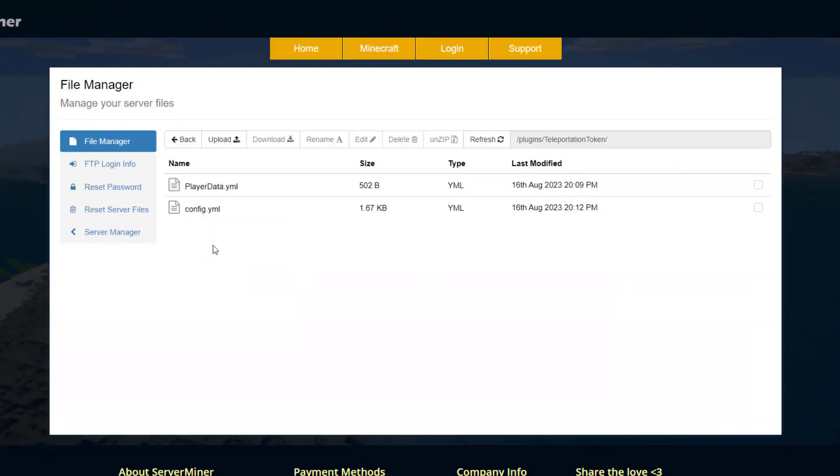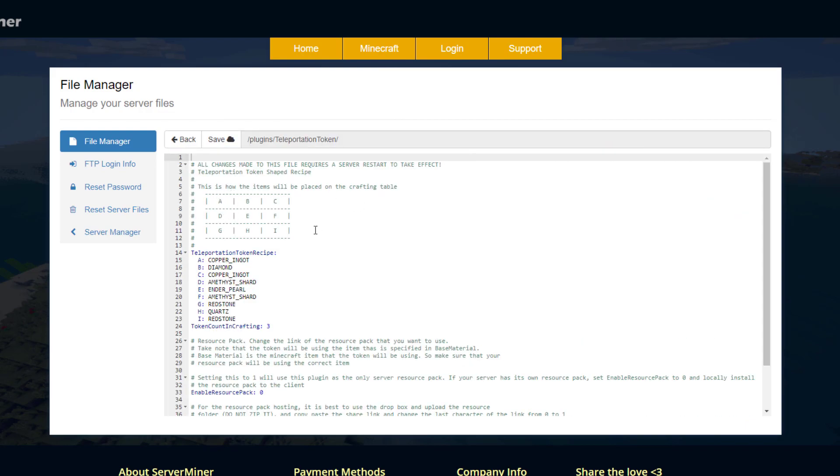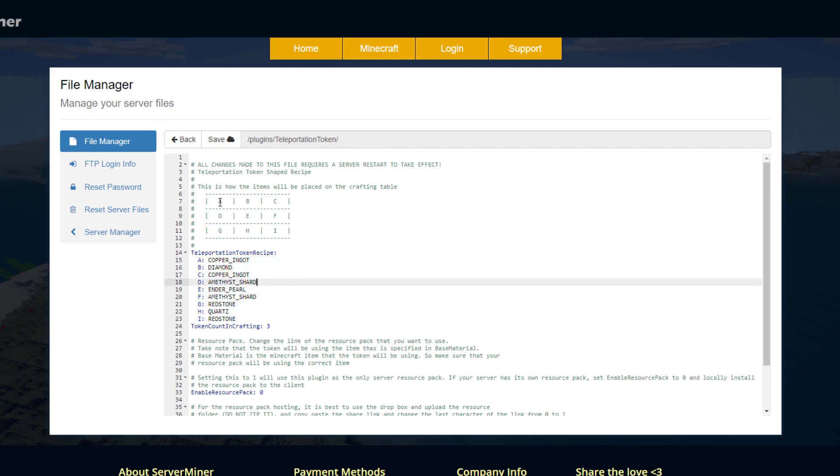Here we are in the SMPicna control panel, and there is a single config.yml we want to go into. Up at the top we have the crafting recipe — each letter corresponds to a location in the bench, and you can change any of these items to make it either easier or harder for your players to craft.